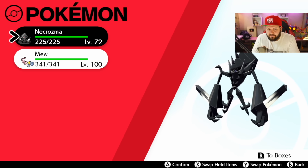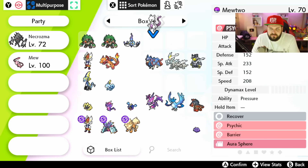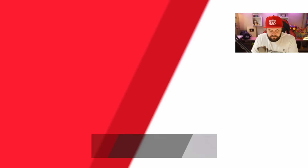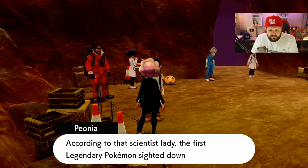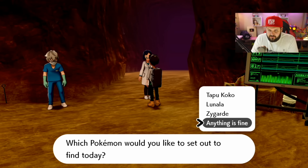That works because Necrozma is in the first slot of my party. Now let's do a fun little experiment. This is a Mewtwo that I transferred from the Kalos region — so that's from X and Y — and if Mewtwo is in the front slot of my party I'm pretty sure this won't work this time around. I actually don't know if it works with Pokémon from Home, so let's find that out.